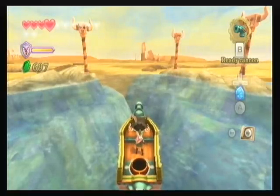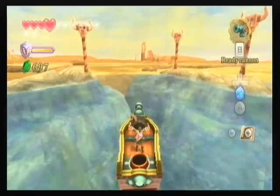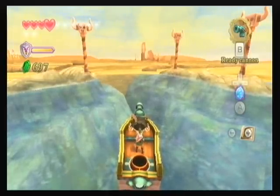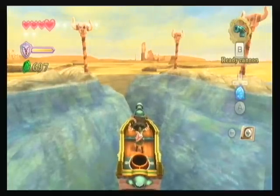Hey guys and welcome back to more The Legend of Zelda Skyward Sword with Full Boy V5. In the last part, we got through the pirate stronghold — that was it. And in this part, we're going to be searching for the sand ship, which is Skipper's old ship that a pirate stole from him.